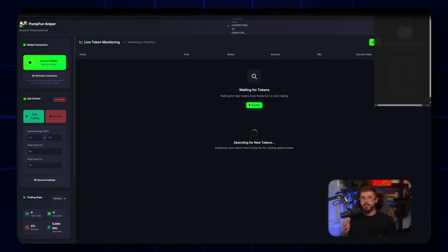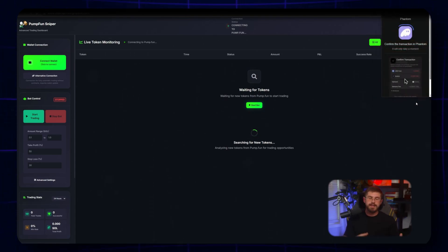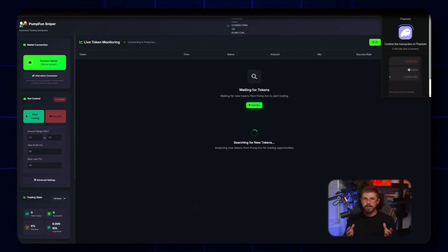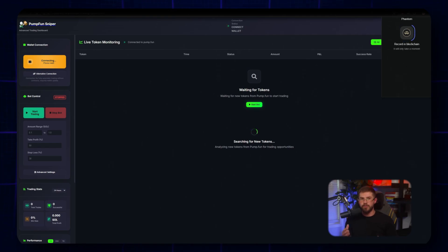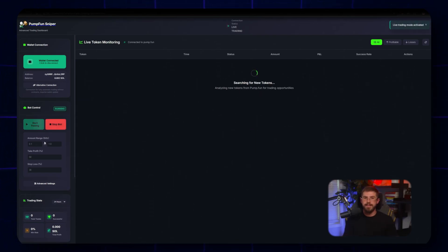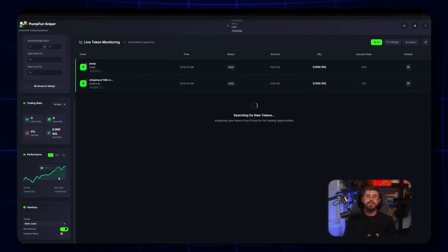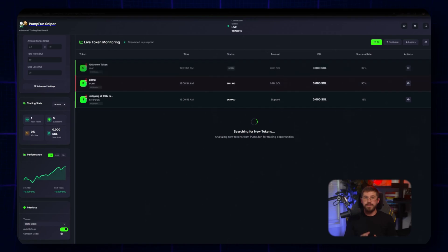Click Launch Bot. The first thing any user does is connect a Solana wallet — everything's standard here. Choose your investment range: minimum and maximum per trade in SOL. I set min 0.1 SOL, max 1 SOL. This is handy — you can immediately apply risk management at the per-trade level. Then I set slippage tolerance at 5%, target take profit at 50%, and stop loss at 30%. All of this is under the 'Configure Your Trading Strategy' interface — neat and clear.